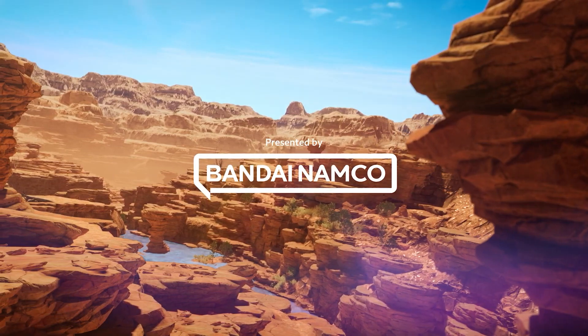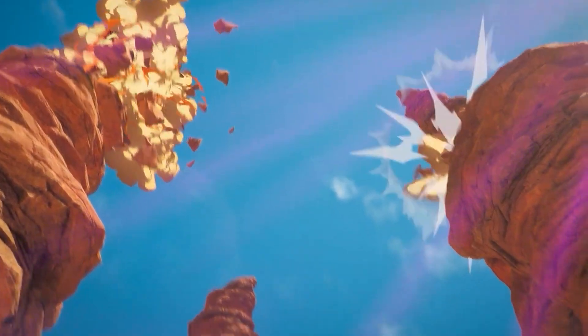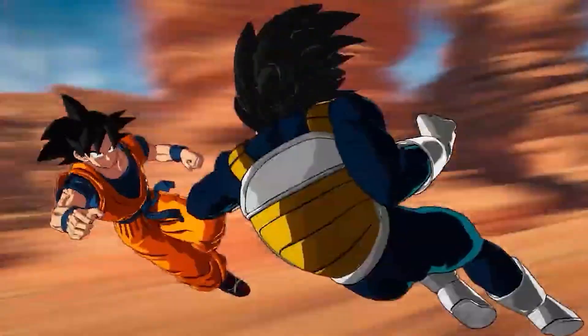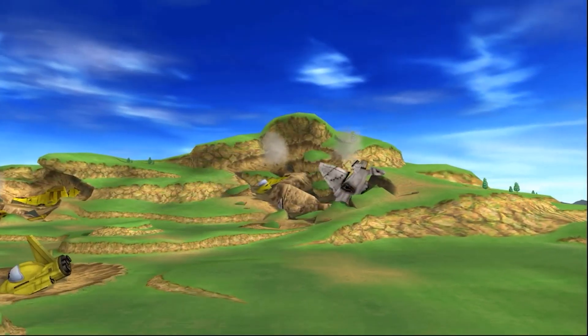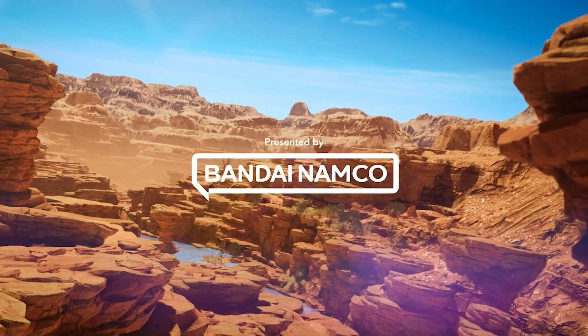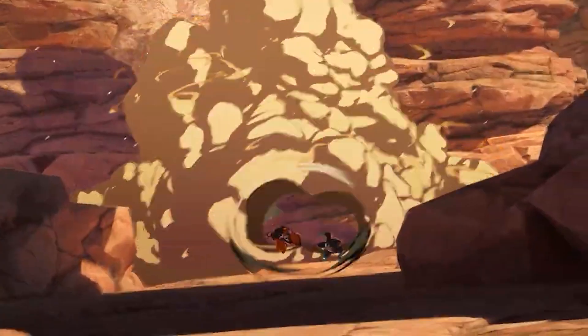Just like the trailer wastes no time throwing in slick things people might not catch right away — off the rip we see Goku and Vegeta fighting in a desert environment. We get a shot of the desert, then a couple of dash marks as they destroy some of the stuff around them before dashing out of a smoke cloud and beginning their battle.